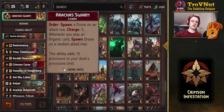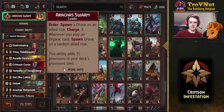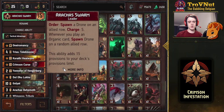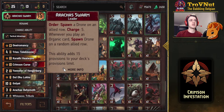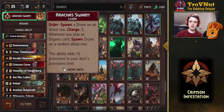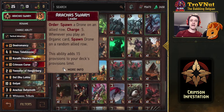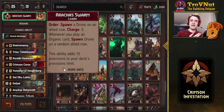The leader ability: every time you play an organic card, you spawn a drone on a random allied row. With the order ability, you have five charges to place drones wherever you want. That is the deck — we're going to just point slam the heck out of somebody.